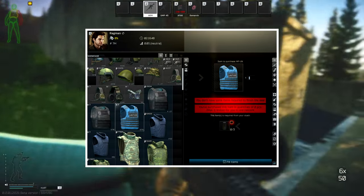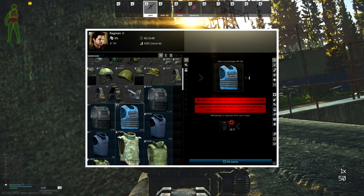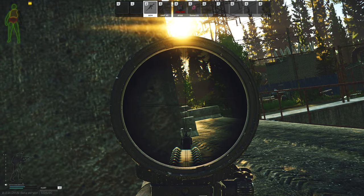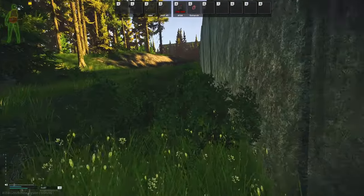The second best option is the UNTAR level 3 body armor at Ragman level 1, available for a barter of 3 max energy drinks costing you around 35-40k rubles, which is still a better deal than the Paca which costs around 30k and is only a level 2 vest.